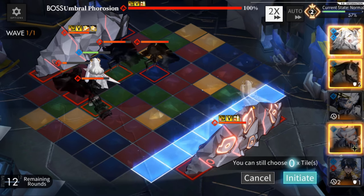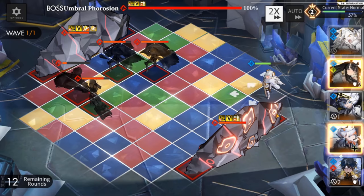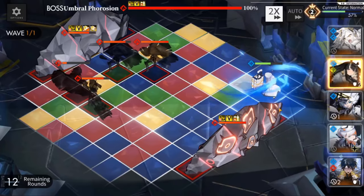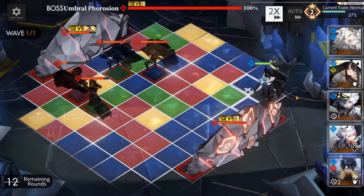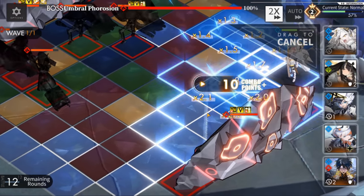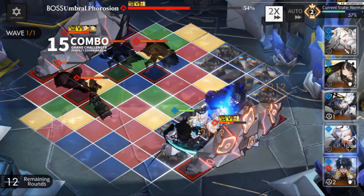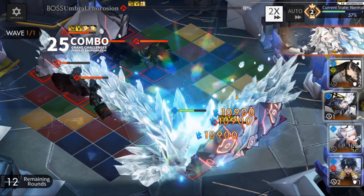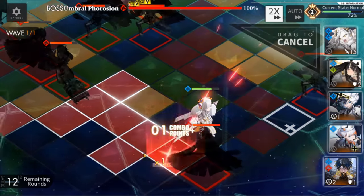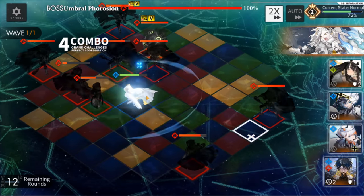I wasn't sure if I could one-shot the boss, but I end up using everything. The problem is this comp is about one big shot and then it goes quiet, and if you go quiet on this fight the boss will summon too many mobs and the tiles get taken over. I end up using all my skills — Carleen, Sariel, and Miss Black. I do a couple basic attacks and kill the boss. This fight is really fun though, even if it was frustrating.